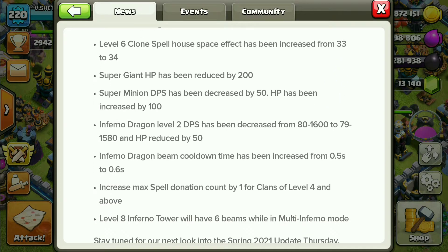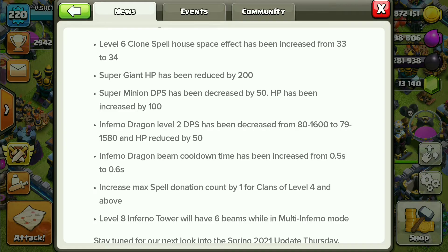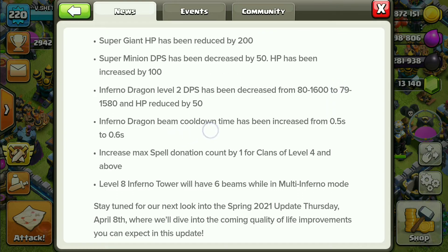Super Giant HP has been reduced. Super Minion damage per second has been reduced and HP has been increased. Inferno Dragon level 2 DPS has been decreased from 1600 to 1580.